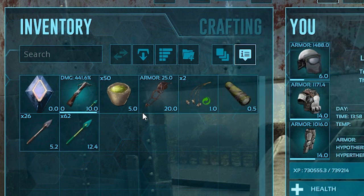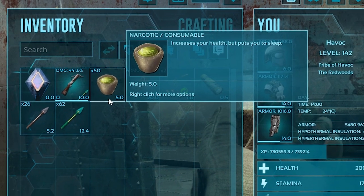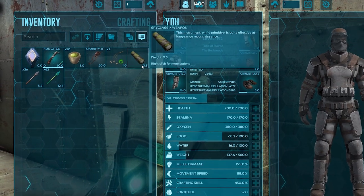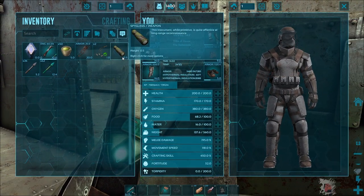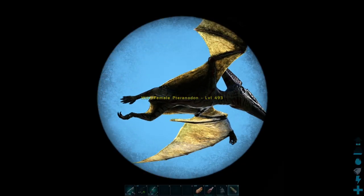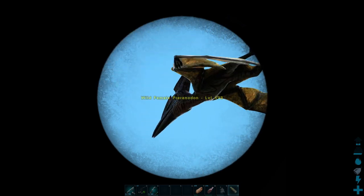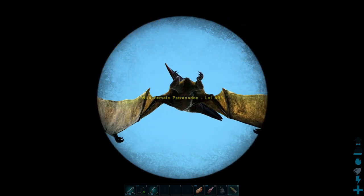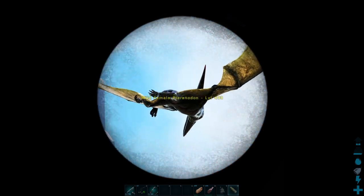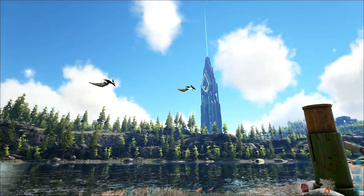You also have 20 narcotics or more to keep it sedated. The next thing you'll want to bring is a spyglass. It's not a requirement, but it will allow you to more easily pick out which Terra you want to tame. Pteranodons spend most of their time flying around, but they like to land every once in a while, so it's nice knowing what level the Terra is before waiting for it to land. You probably don't want to waste your time waiting for a Terra to land just to find out it's only like a level 5.